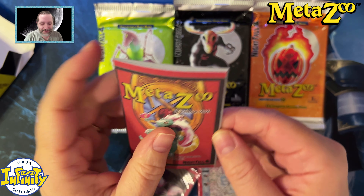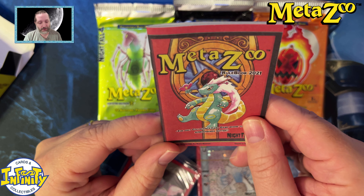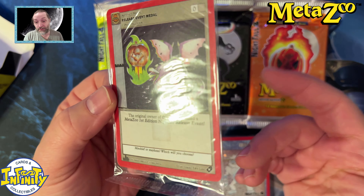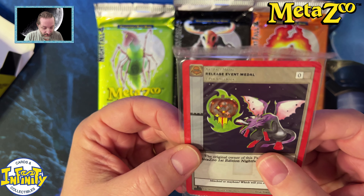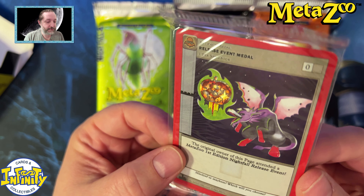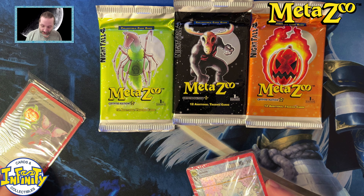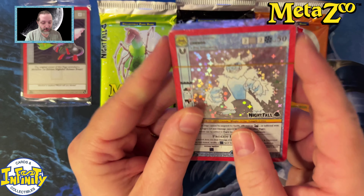I think it would be time to do a new how-to-play video anyway. Oh, look at that — the release event medals are no longer given to the shop to distribute during the release event; they're now inside the box. That's really nice! The jack-o-lantern is a hollow foil. Maybe this weekend we'll open a first edition release pack too. So we got Chendo.